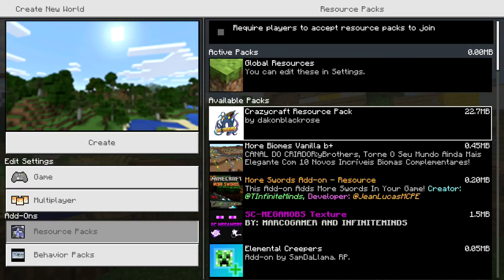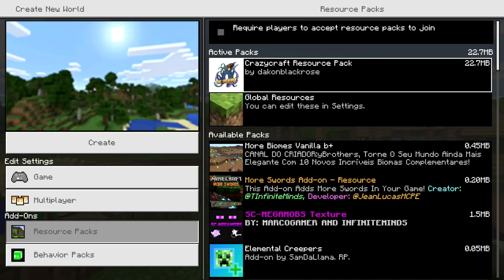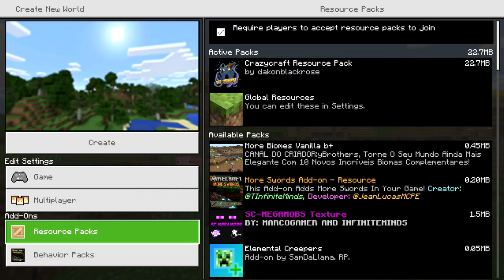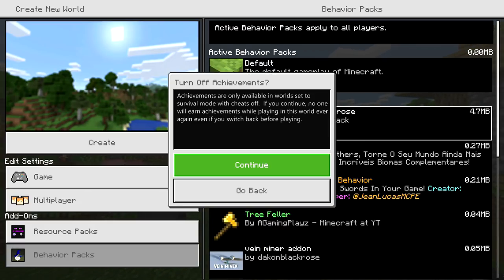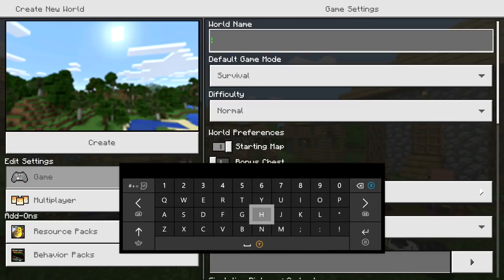Go down to Resource Packs and find the Crazy Craft Resource Pack, press A on it, and then press the plus sign. If you want your friends to be able to join and use the mod easily, above Active Packs make sure 'Require players to accept the resource packs to join' has a check mark. Then go down to Behavior Packs, find 'Mod Pack by Dakon Black Rose,' hover over it, press the plus sign, and press Continue — it will disable achievements.